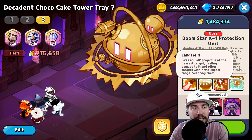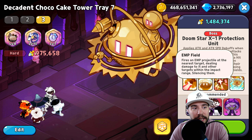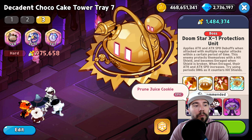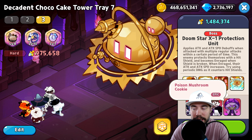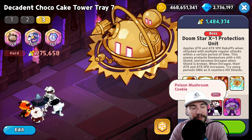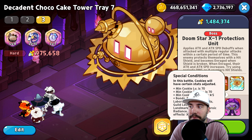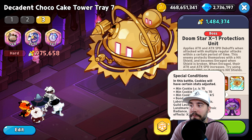The boss hits pretty hard. Autonomous Interception System attacks one random target; Energy Barrier gains a hit shield. Planet Destroyer deals area damage and causes targets to become zapped and shocked. EMP Field fires a projectile at the nearest target, dealing damage and silencing targets within the impact range.